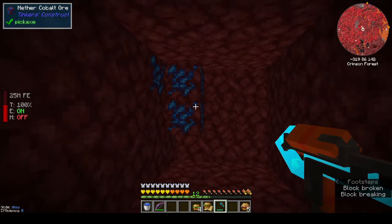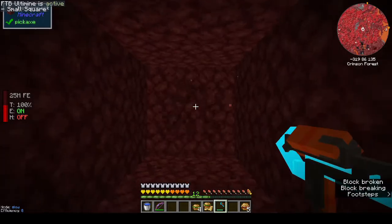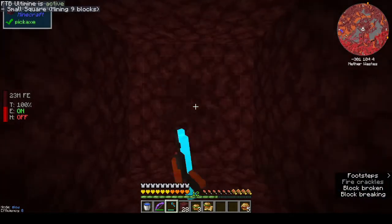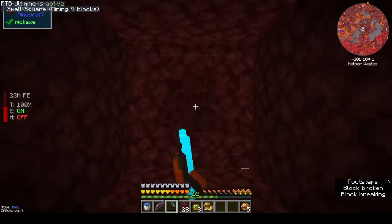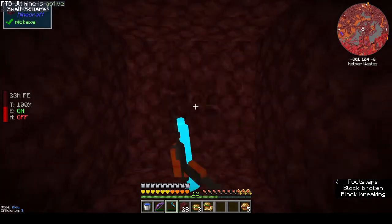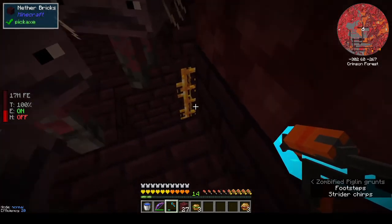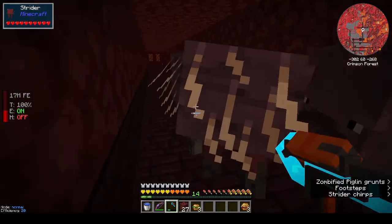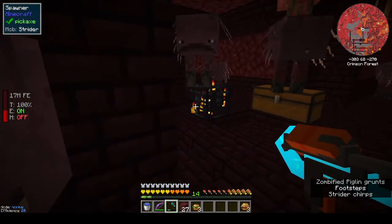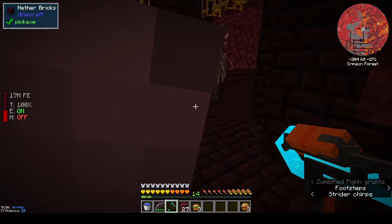Maybe this is a sign - oh, cobalt! But we don't need cobalt because we have it at home. Maybe this is a sign I'm supposed to get a brand new computer. I'm going to come back when I get through the rock and to the fortress. I made it into the fortress finally - I had to dig my way up but I got there. I'm in this corridor - oh there's a strider! I didn't know they had spawners - that's a strider spawner, that's why there's so many.